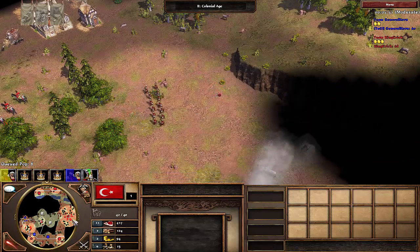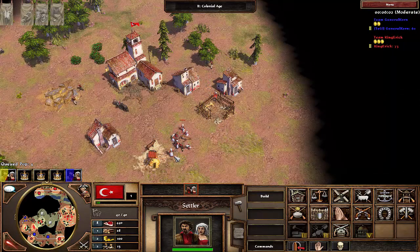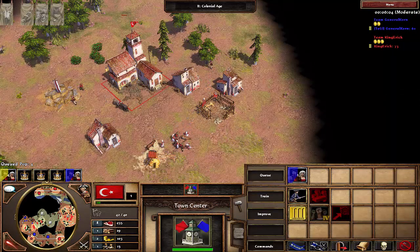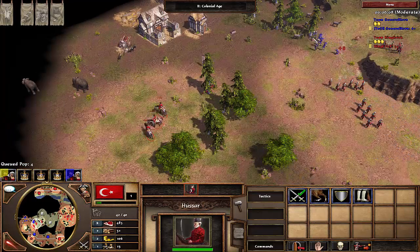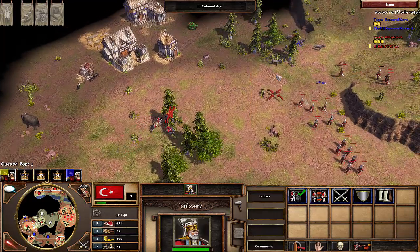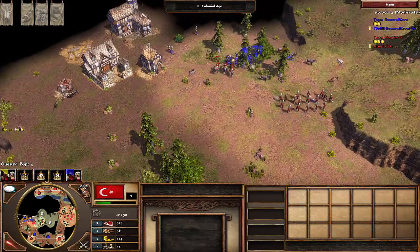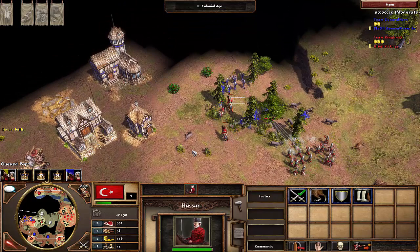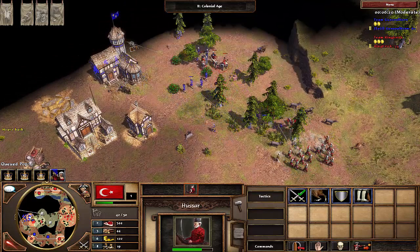I'm going to try to switch the positioning of my Hussars and my Janissaries — I want my Janissaries standing on the plateau and my Hussars to grab from the rear. Here comes the fight I was anticipating. He shoots a couple of things and then runs away. As we say on this channel frequently: he fights and runs away, may live to fight another day. However I'm feeling like I have a lot of units and I really want to walk in and take the advantage.